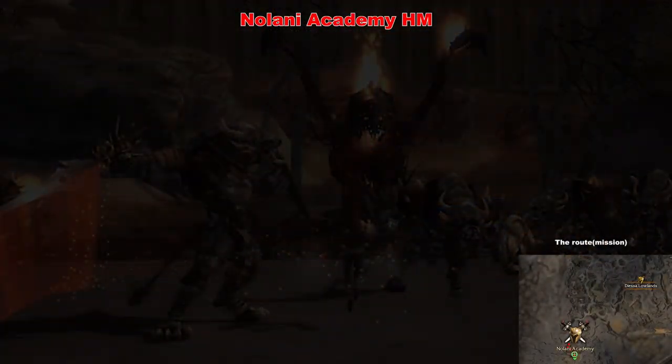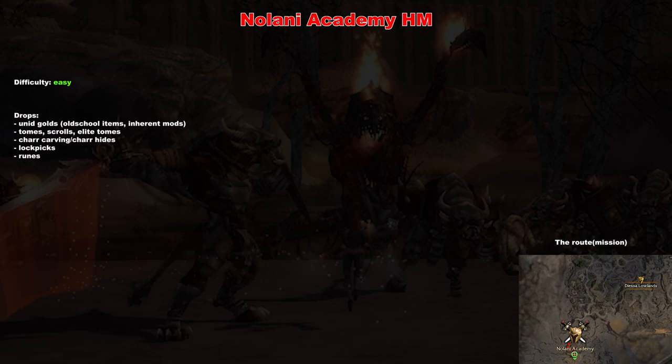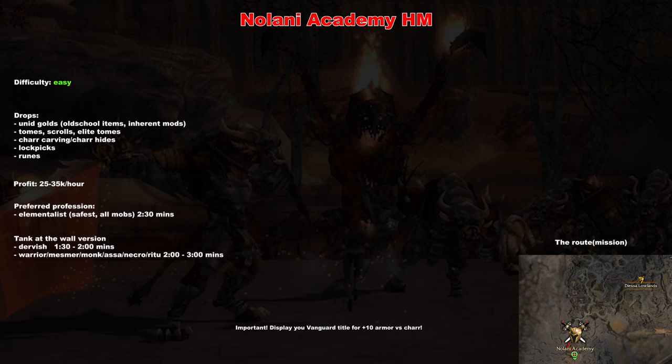Let me show you the most important data about this place. First of all I'm speaking about only hard mode now because normal mode doesn't really worth it. This farm is quite easy especially as an Elementalist but I believe any of the professions can do it just slower or riskier. About the drops you get unidentified golds, tomes, runes etc. The total profit is somewhere between 25k to 35k and Elementalist is the number one of the professions.